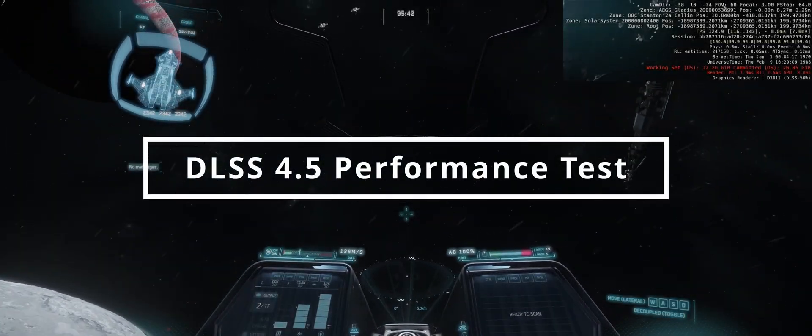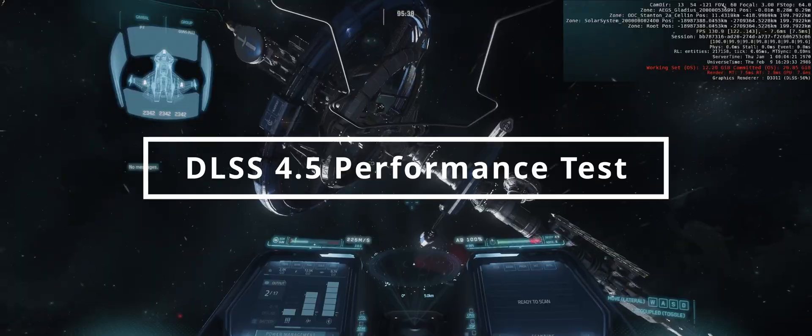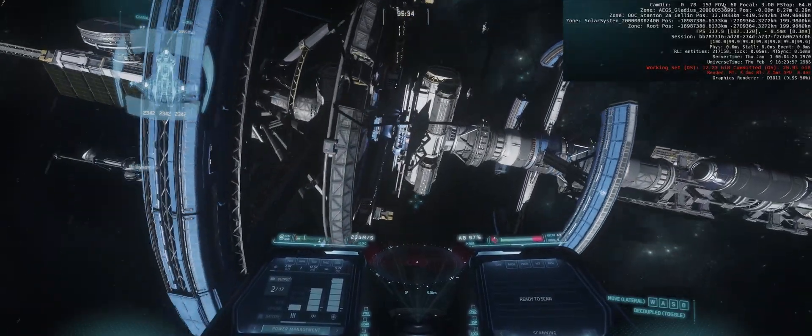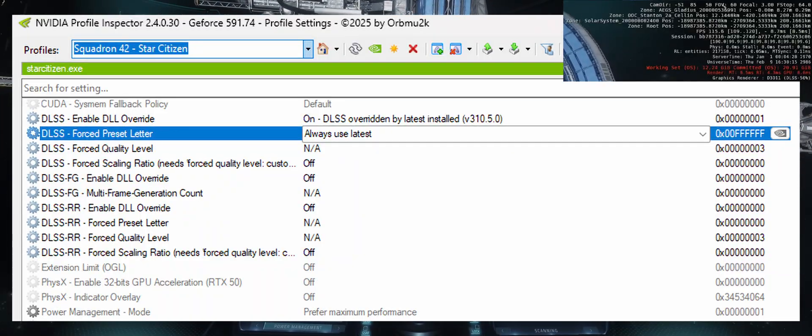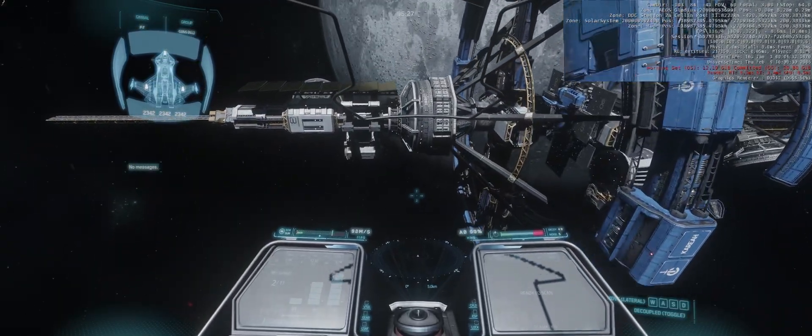Hey, what's going on JJ Crew, and Happy New Year! Recently Nvidia released a 4.5 update for their DLSS Upscaler which improves rendering of lighting effects through fog, reduces jaggies or aliasing along edges, reduces ghosting and shimmering, as well as more defined particle effects.